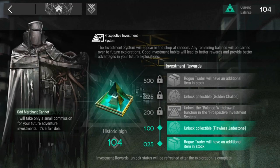As we've been playing the roguelike for the past few days, the investment system is quite important. At 325 ingots invested, you unlock the golden chalice, which is super OP, and you can add more additional items in stock. At 200 invested, it should make the investment system appear in every single shop — but currently there's a bug where it won't show up even after 200. I have reported that on the official Discord.